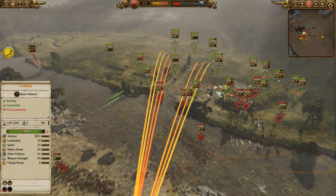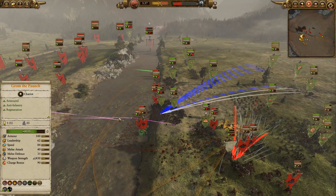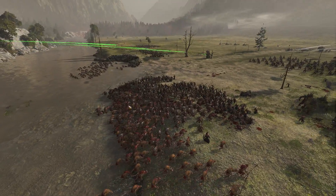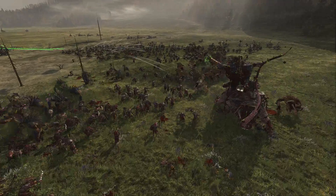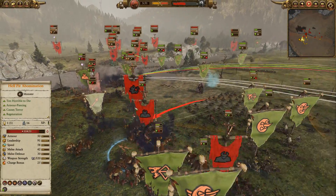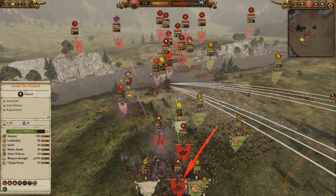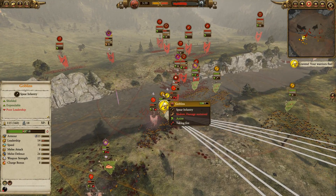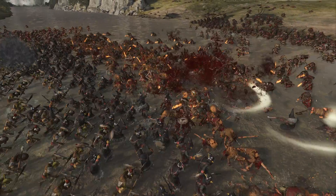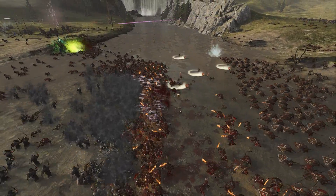We've also got the River Troll Hag kind of standing in support. The Jezzails are continuing to get pounded — switching targets to some of the rats in the center. The main focus is over here on the Chariots, who are just continuing to hit and run and pull the Rat Ogres out of position. The Skirmish Cav are doing their skirmishing. We've got Overcast Doom and Darkness to terrify away a bunch of these rats. Got a nice break from the Swamp Things, so the Goblins can follow up. There are the Fanatics right down the line, just wrecking those Clan Vulcan Tail Slashers and various other rats.